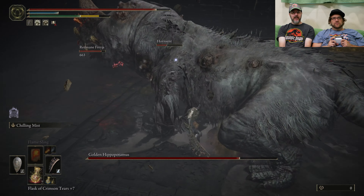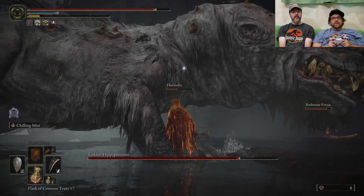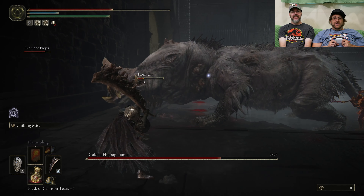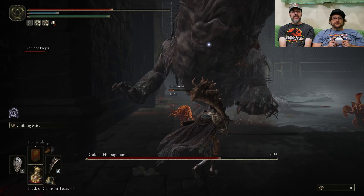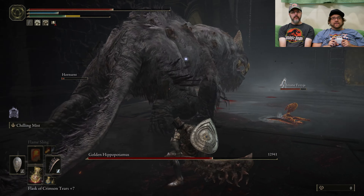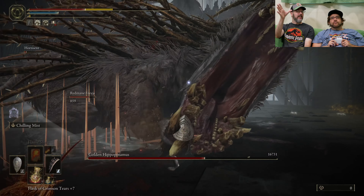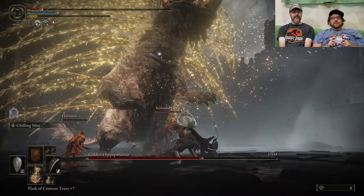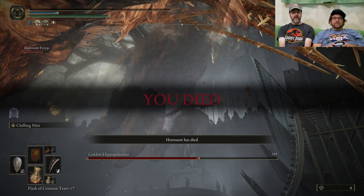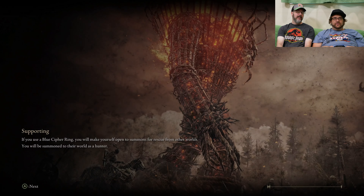The problem is when your guys die... I think I'm doing a real good job. You told me not to die — that was my mission. Horn-Sent here is not going to make it. I'm chopping it. Now here comes the gold — this is phase two. He's got more power. And you're dead. Horn-Sent died, you died, and your other guy survived. We all died by the golden rhinoceros — the hippo.